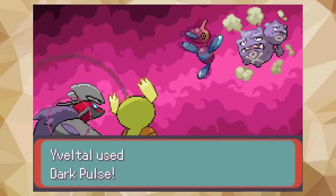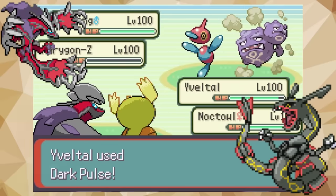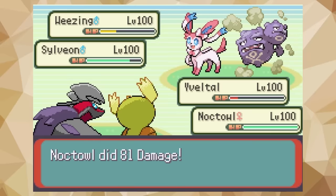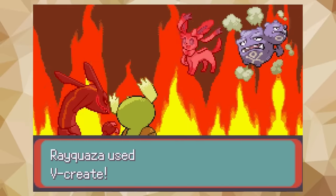Powerful Pokémon that get access to this ability include Yveltal, Lugia, Rayquaza, and Tornadus. It's an ability that can really change the tide of a game. Giving these Pokémon double the speed will instantly make them a threat. Even weaker Pokémon like Noctowl become very good with this ability.